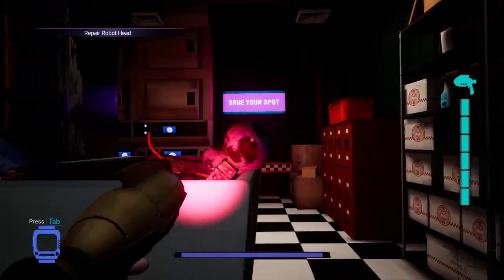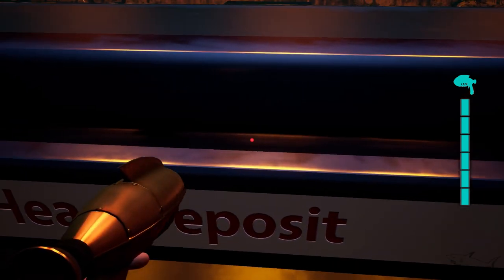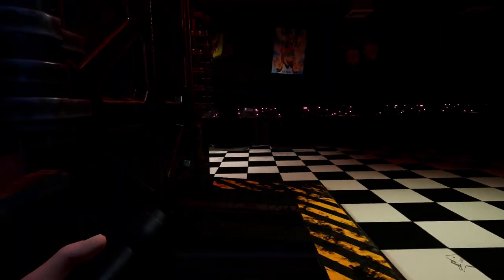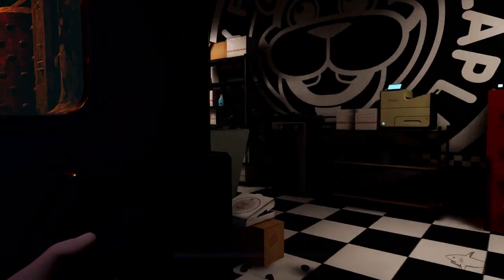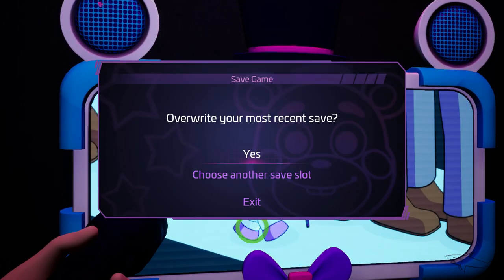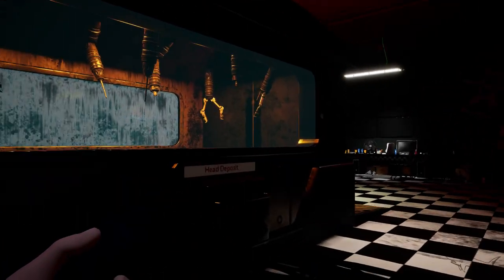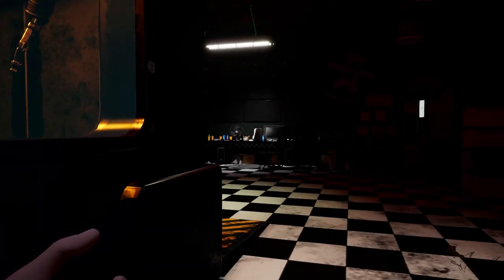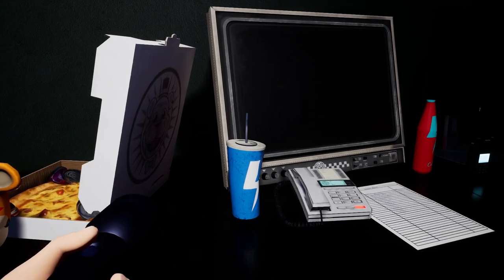A lot of you have a bug right here where you cannot place the robot head to repair it. If you have that bug, here's the solution: you have to save your spot like I'm doing right here, exit the game, and load that saved spot. Then you'll be able to put the head in place. It's a bug from the game — a lot of you will have it. So this is the solution.